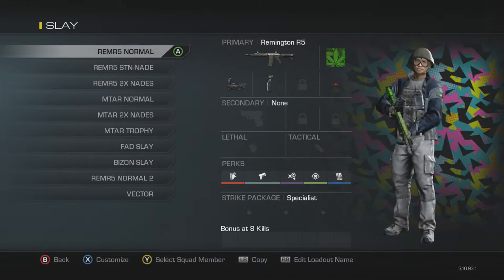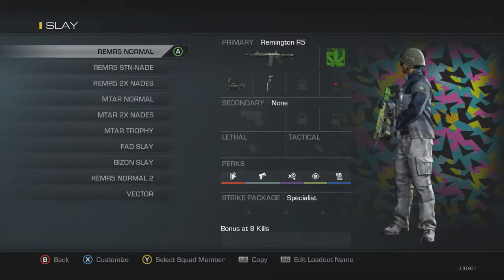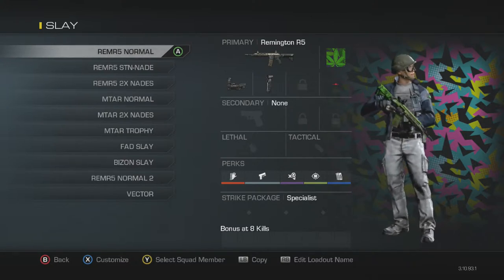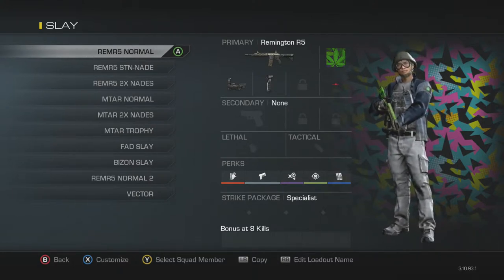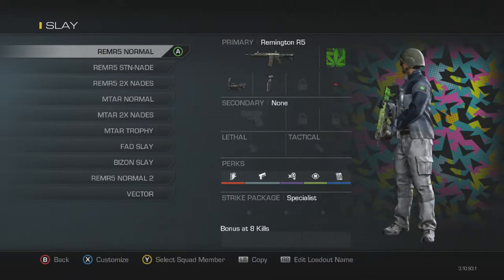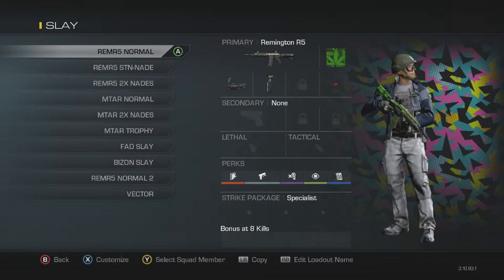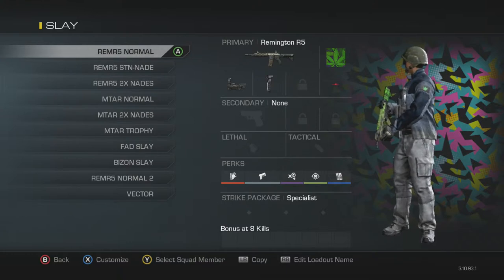First class — at the top left corner — is called 'Slay,' because that's my job, I slay out and do what I need to do. So this is my first class: Remington R5 Normal. Anytime you see 'Normal,' it's going to be me just running a normal slay class. I have a Remington R5 with foregrip and reflex, with that beautiful weed camo on there. Sleight of Hand, Quick Draw, Dead Silence, Focus, and Fully Loaded. Fully loaded is just so I don't run out of ammo. Sleight of Hand is in case there's a double chain — like three people in a row I need to go back to back to back on.